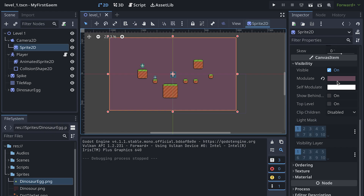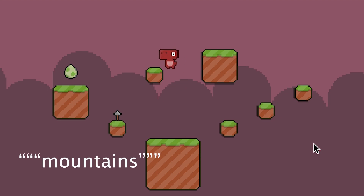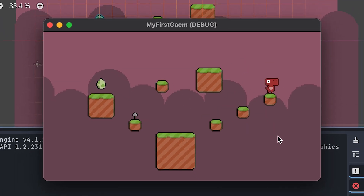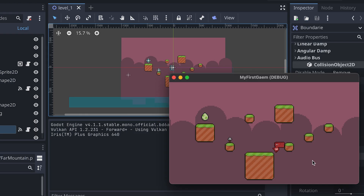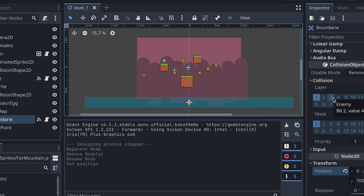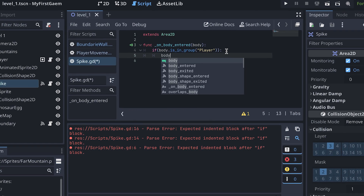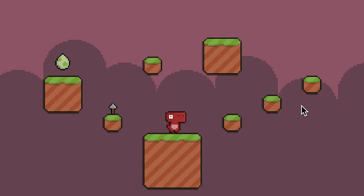I wrote a bunch of lines of code in the player movement script to play the animation of the dinosaur, so now it's way better to see. After that, I also redesigned the background, this time adding some kind of mountains, taking inspiration from one of my favorite games, which is Super Mario. I also created a boundary block to make the player respawn whenever it goes out of the camera view, and then I reused pretty much the same script for the spear trap — so whenever we collide with it, we respawn the same way. Six hours had already passed, so we need to move on.